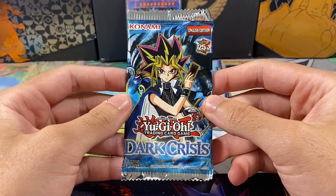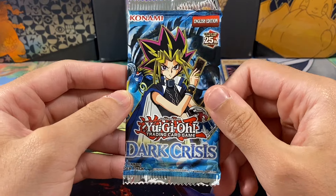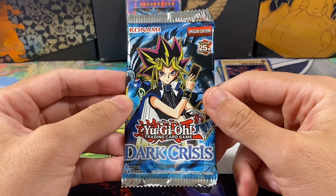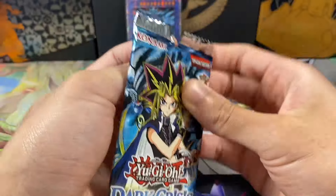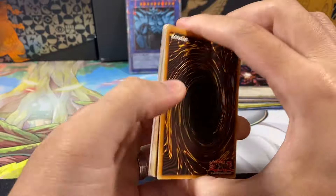The problem with Dark Crisis is there's no booster box associated with this reprint. As far as I know, I haven't been able to find one. So the only way to create a master set of this is to just open up these Legendary Collection boxes and hope that you pull holos. We pulled quite a bit of holos, but there's quite a bit we're still missing. We've already pulled two out of the eight ultras, but we still haven't pulled any secret rares from the Dark Crisis packs. I think every other pack we've pulled a secret rare from these boxes, but still not Dark Crisis.